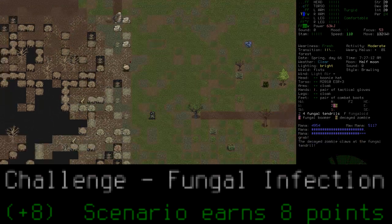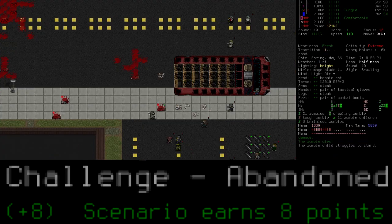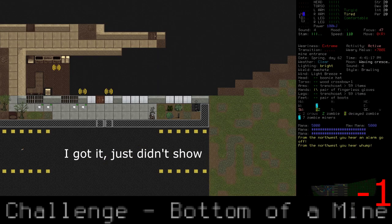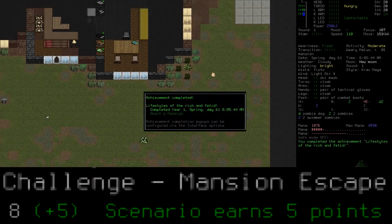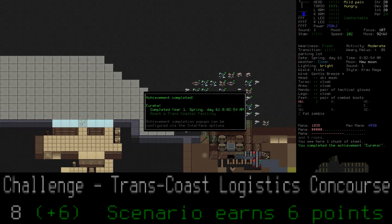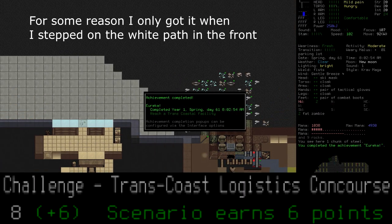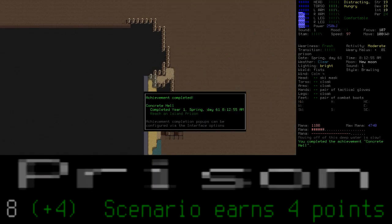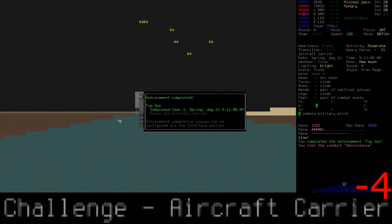Oshitake: reach a fungal tower. The doctor is out: reach a hospital. The whisperer in darkness: reach a Mego encampment. We need to go deeper: reach a mine. Lifestyles of the rich and fetid: reach a mansion. I'm nuclear: reach a nuclear power plant. Eureka: reach a trans-coastal facility — please note they are not actually on the coast. Concrete hell: reach an island prison. Top gun: reach an aircraft carrier.